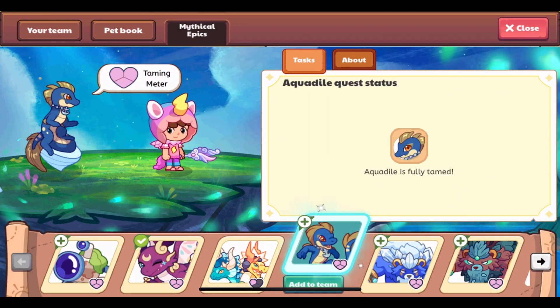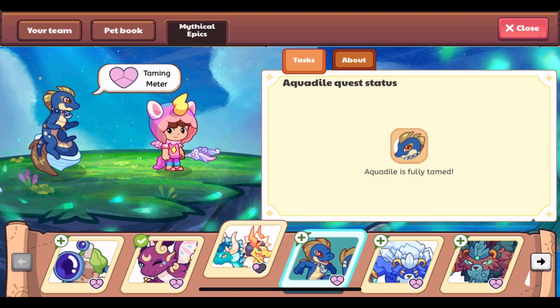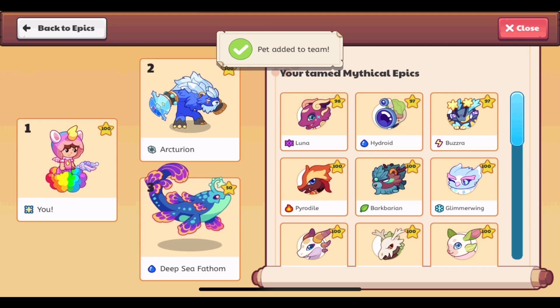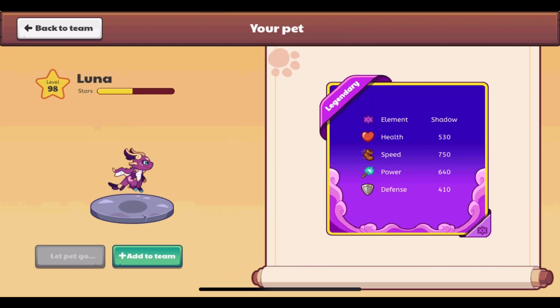The cards for mythical epics can also be seen if you go through here. These are all legendary, since all mythical epic pets are legendary. Unfortunately, there is no yellow-orangish background for legendary yet — hopefully that is added soon. But here is Luna, a legendary shadow type. It looks really good.